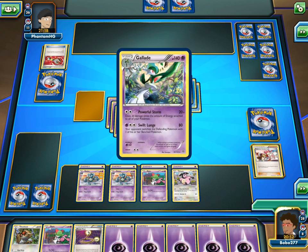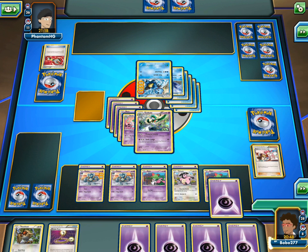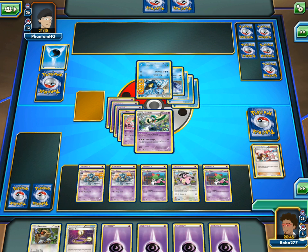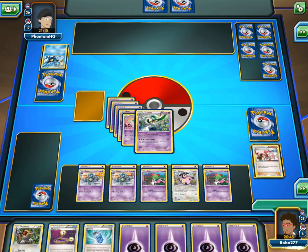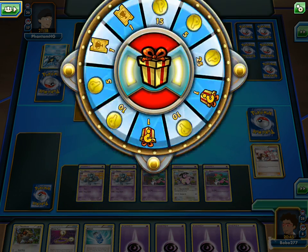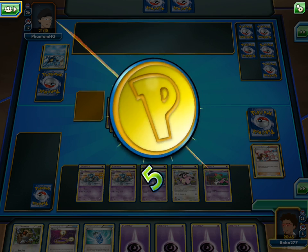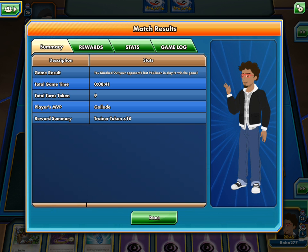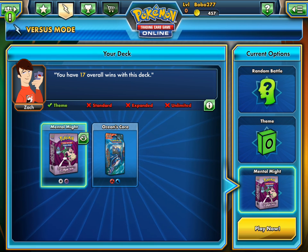I'll go in with my Gallade, put Ralts on the bench, Psychic energy, and Powerful Storm — just overkill it, 168, which it already had 80 on it. GG to PhantomHG. Thank you for watching our first ever Pokemon TCGO online match with the Mental Might deck. I'll probably be using this for about a week, and then I'll be going to a different deck. Thank you for watching, and smash the like button.